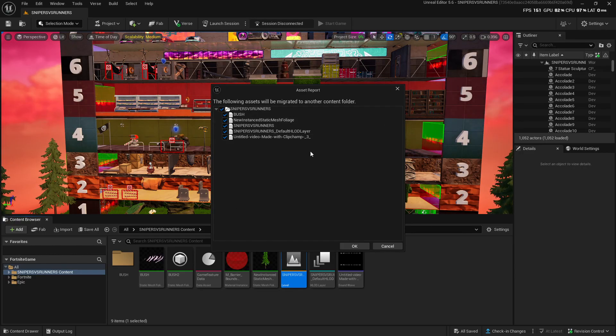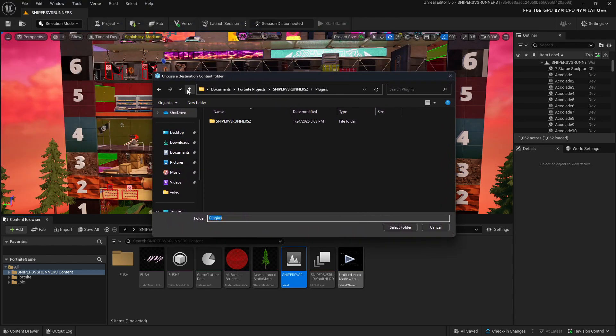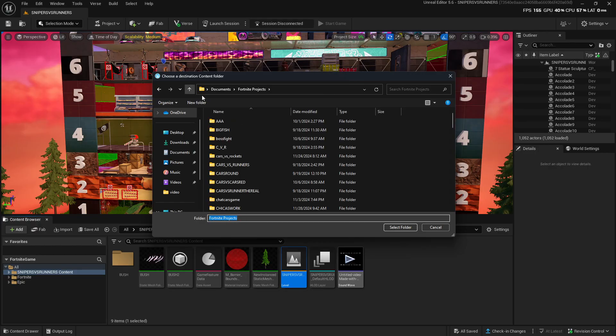Once you click Migrate, it's going to show you all the stuff that's in your map — devices, bushes, everything you've placed. Click on this one right here, click OK, and then you just keep going back using the arrow on the top left — keep clicking back, back, back, back.